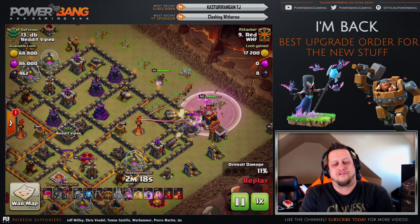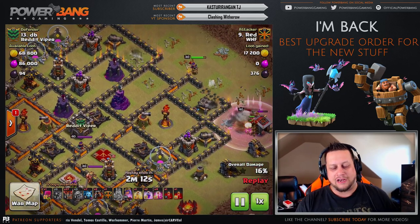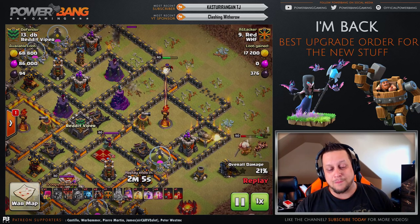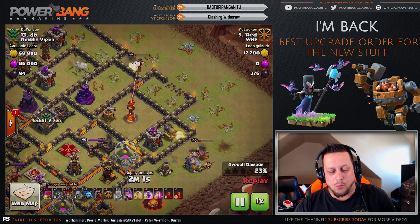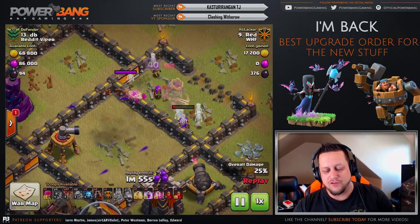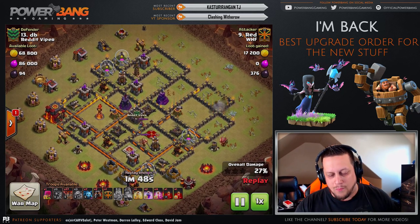Check out the entry here from Red. He gets these wall breakers in, opens up the wall just before they die to the Inferno Tower. Watch the Queen — she gets the double cannon taken out right before it gets off a shot. That was massive. She steps up, gets the Tesla, gets the Wizard Tower. She's taking all kinds of fire, but she steps out of range of the Archer Tower, pops the ability at the last second, takes out the Inferno, steps over to the other cannon, gets the cannon, as well as the final Archer Tower. Beautiful, beautiful entry from Red.